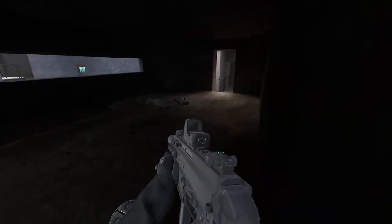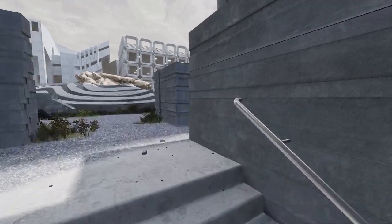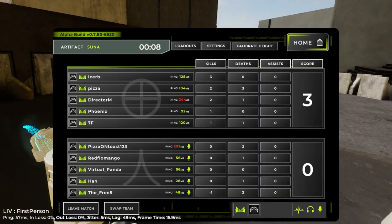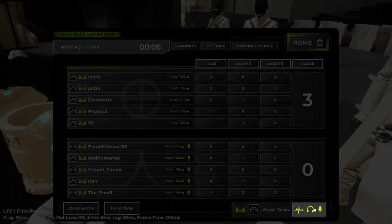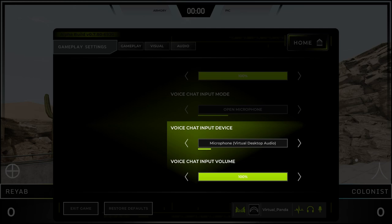Push to talk is especially useful if you're a streamer or have a lot of background noise and don't want to annoy your teammates. If you leave it set to open microphone, you can mute yourself at any time by hitting the microphone icon on the bottom right corner of the menu. Once you have your input mode set, make sure your input device is correct and that the input volume is at 100%.